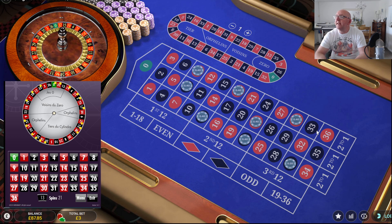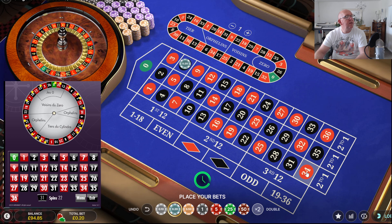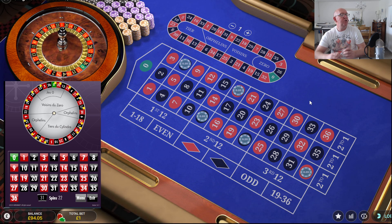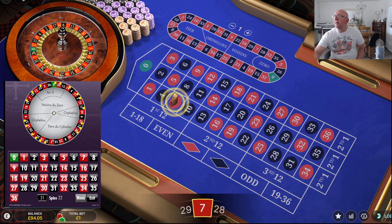Still looking for 22 — neighbors not hit yet. Let's see what we get. Did a bit of insurance with 31 but only managed to get one chip on it. 31. Do 6, 34, 18, 22, and back to 13. 30 — miss. Just do some individuals there. So 6 quid down.